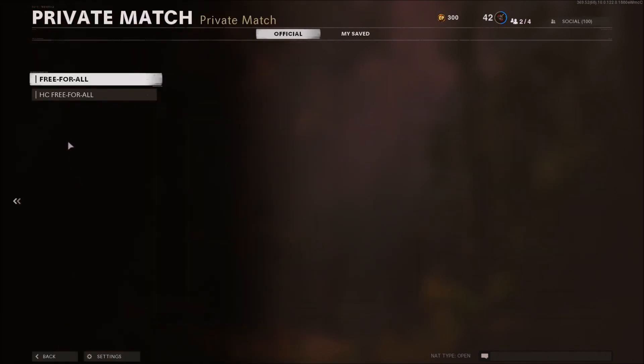Use your mouse to go to the bottom left where it says Back and click it. You should still have the private match change mode option. Now hover over free for all using your mouse and tell your friend to start up a private match on any Outbreak map — it doesn't matter which map, just make sure it's Outbreak.